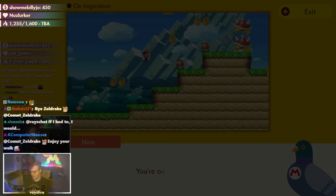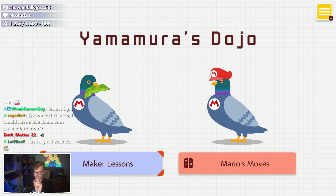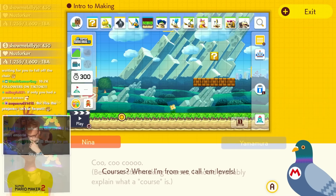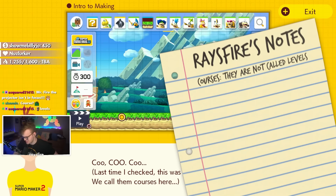The plan is pretty simple: I'll watch through all the level-making basics and take notes along the way. Once done, I'll head over to the level maker to apply what I've learned. So here we are — maker lessons. We've entered the classroom, and today's professor is Yamamura, the pigeon who apparently has all the knowledge we need to create the perfect level. First day of class: Intro to Making.